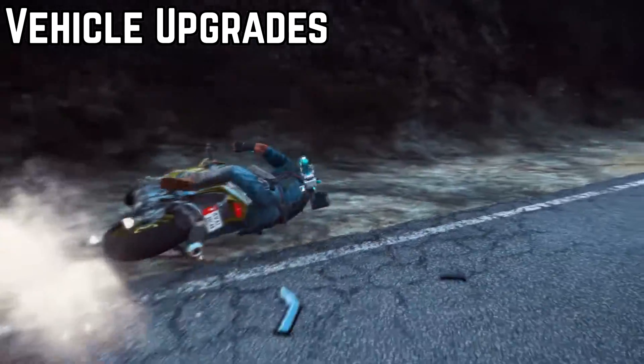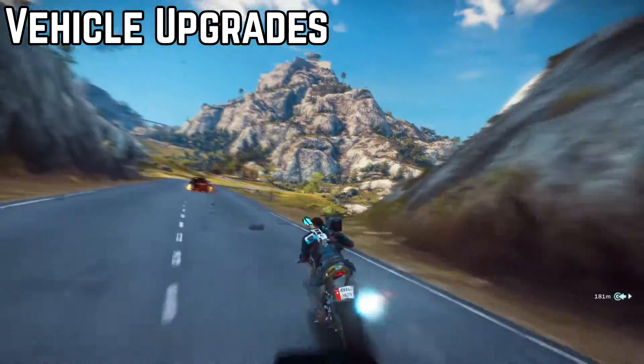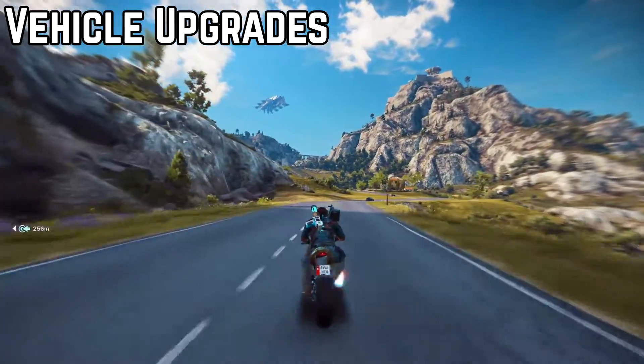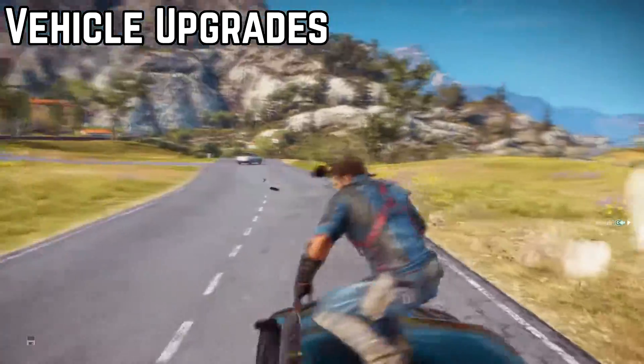Mod number 2 is the nitrous and turbo jump everywhere. Every single vehicle in the game that spawns naturally will now always come with nitrous level 2 or turbo jump level 2. That includes enemy vehicles as well.